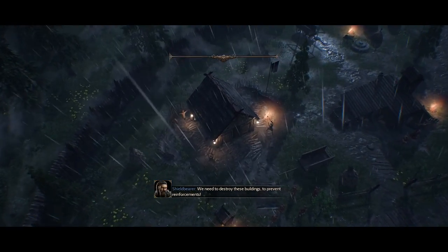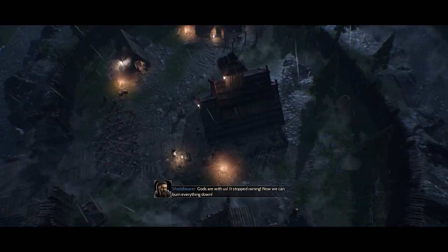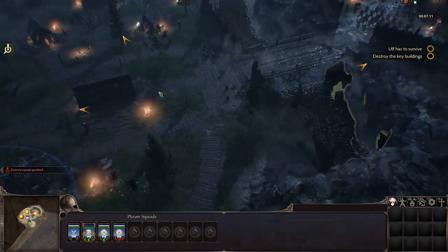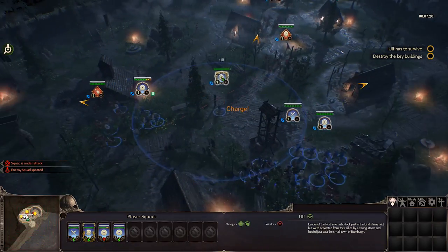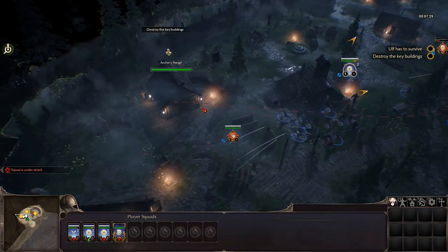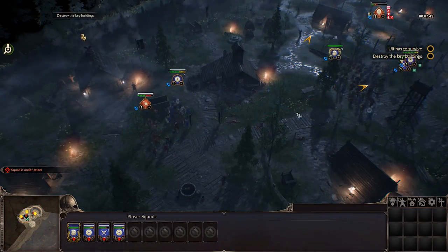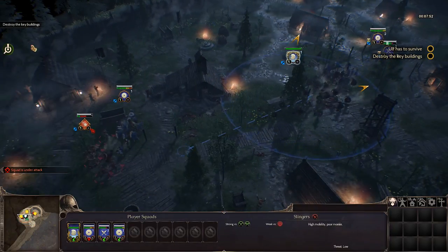We need to destroy these buildings to prevent reinforcements. The gods are with us — it stopped raining, now we can burn everything down. Ulf has to survive. I'll split the squads: group one, group two. Some squads are already engaged so I can't move them — they have to finish the fight before we can disengage, unless there's an option I'm missing.